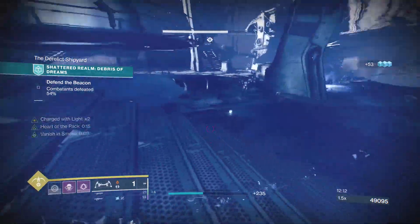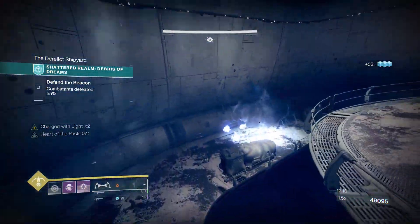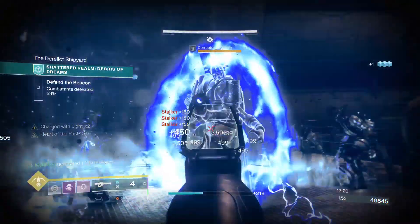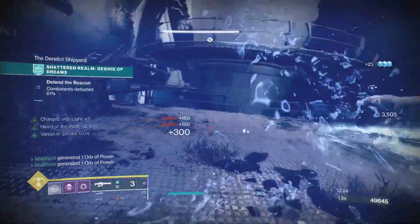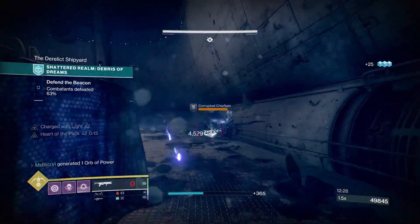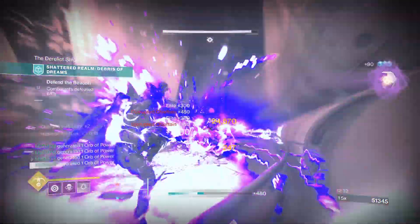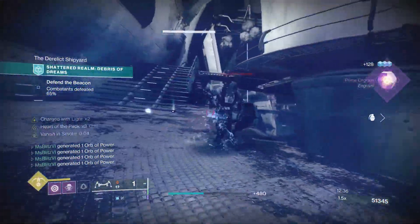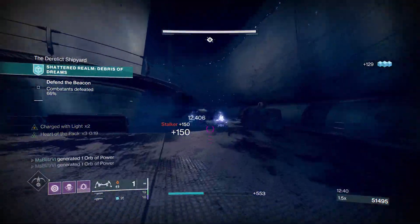The snipers spawn from the right side, so be super cautious. For the second beacon there are arc shields throughout the entire section. Once you clear down enough adds, there will be a final Unstoppable Champion that will spawn very soon.